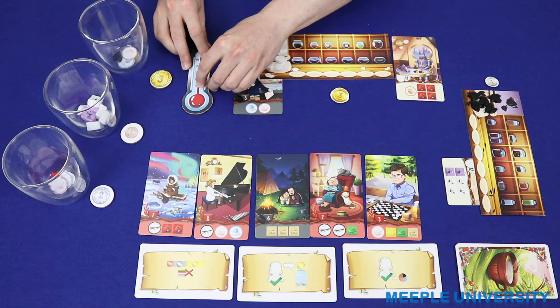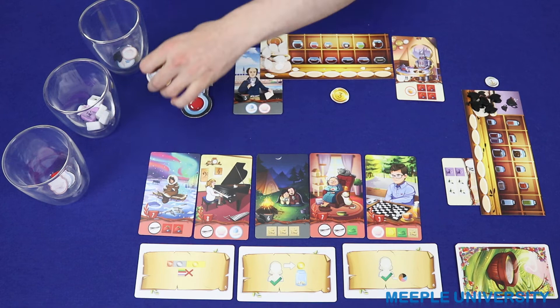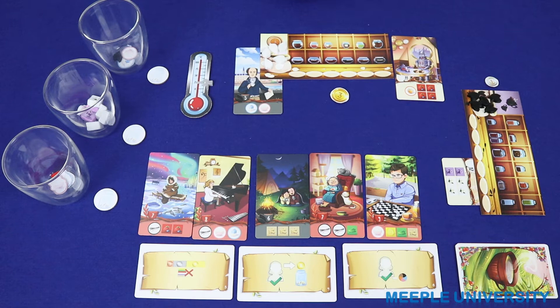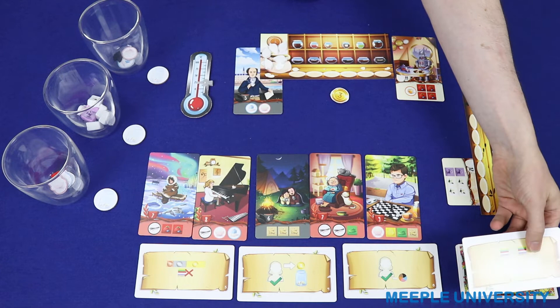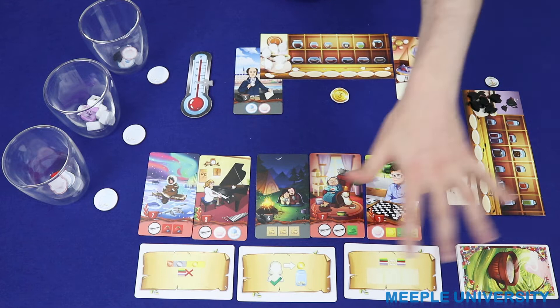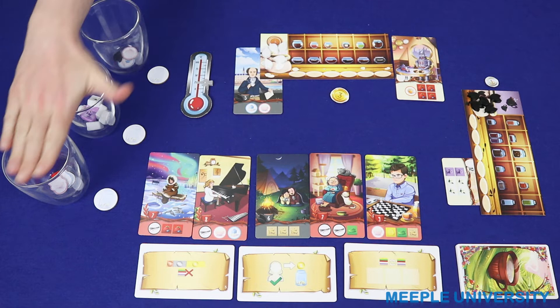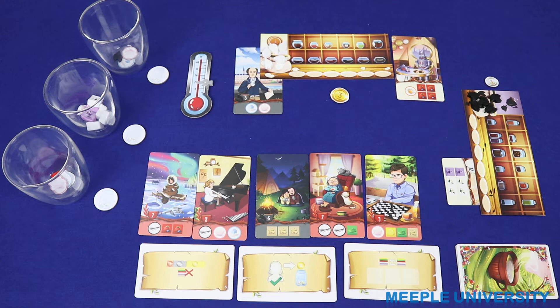To set up for the next round, raise the round marker to the next number on the thermometer. Retrieve all of the tip markers, shuffle them with the ones that weren't used, and deal a new tip marker out for each cup. Then the player who is next in turn order reveals the next bonus ability card and chooses one of the three existing ones to cover over, giving a slightly different set of bonus abilities for the next round. Play proceeds with the next player in turn order, with all players retaining their existing ingredients, customers, and money. Note that although there is one teacup per player, this doesn't necessarily mean each player will complete one order per round, as a player completing low value orders will be able to complete more than a player completing high value orders.